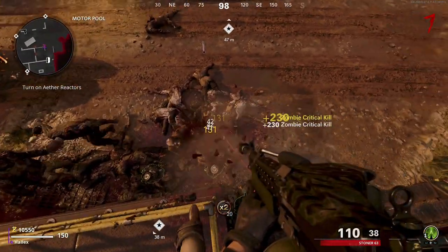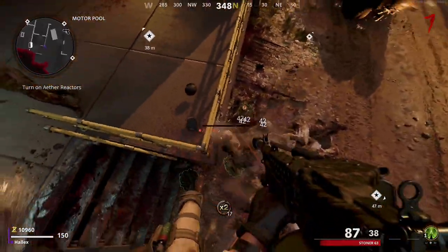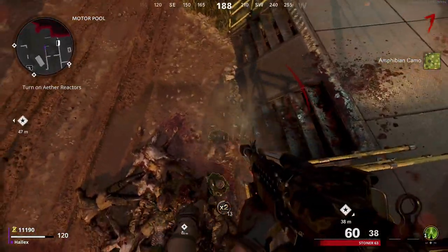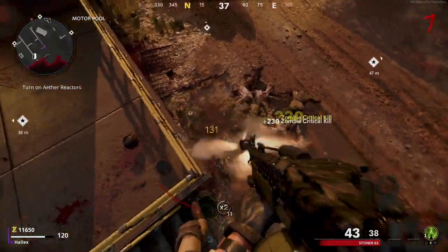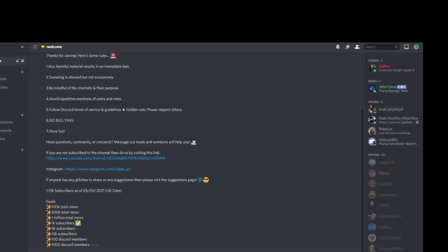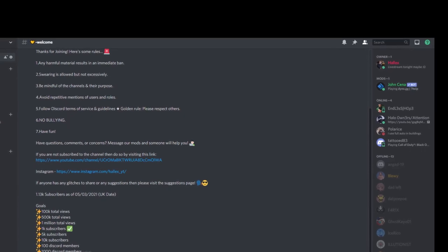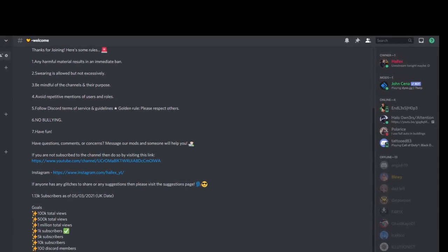Don't fall into the trap of just training and training — have some fun with these glitches. Quick one guys: I have made my own Discord server, so if you want to join, the link will be in the description. It's a great little community where you can discuss things with other people, get glitch help, and info on up and coming videos.